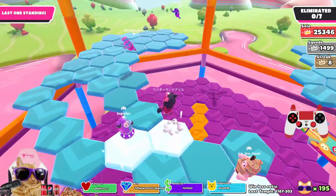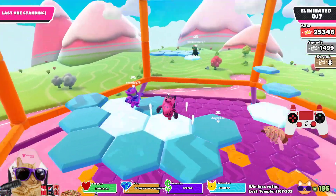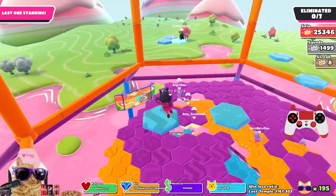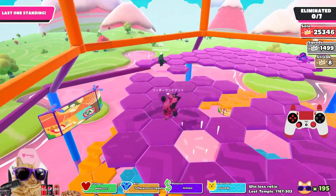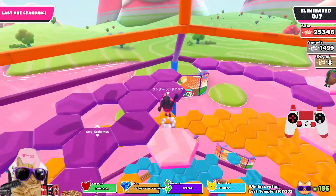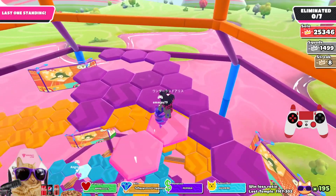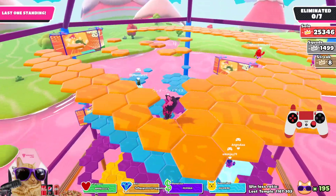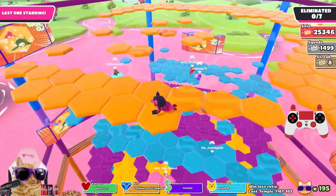I know you could never do that in the map editor, but could you imagine? If you could change the shading and the lights and everything - I know you can do that in a different platforming game called A Hat in Time's level editor. Imagine if you could change all the lighting - you could make like a limbo map where it's black and white, and it's like a hard obstacle course.